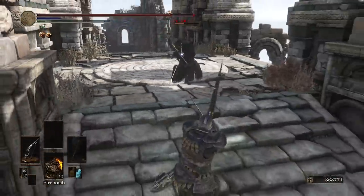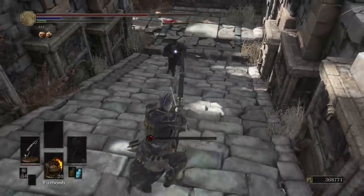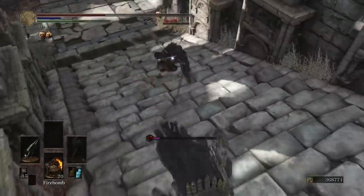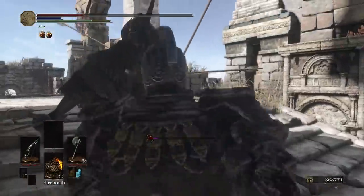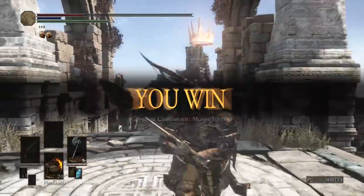257 again. Starting to look like Boromir over here. 257 again — we're running low on the stam. Check this out though — friggin' axe out of nowhere. He didn't expect it. Look at his body full of arrows. We did it.